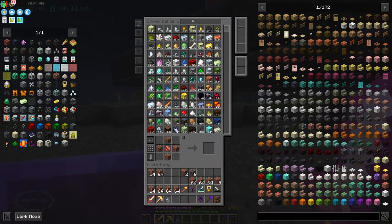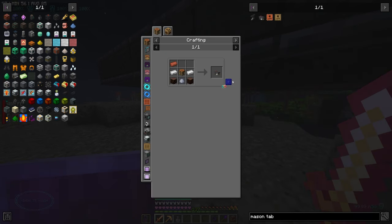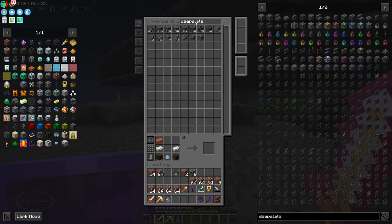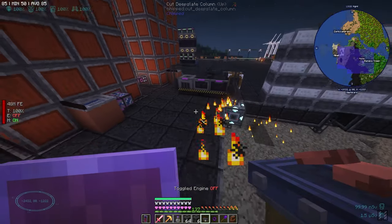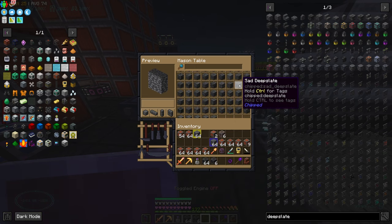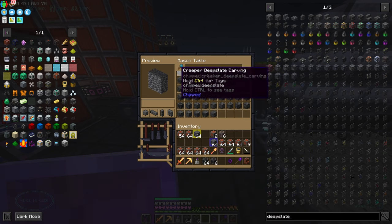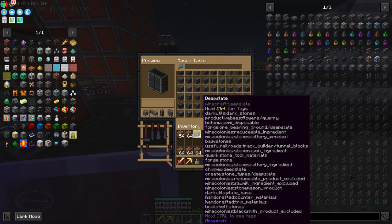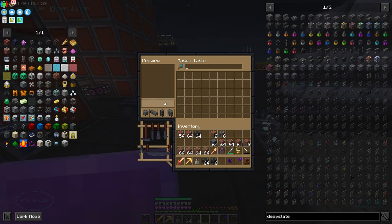I'm gonna make a mason table out here because this is what we were using to craft those deep slate blocks. I'll just put one over here because it's a pain in the butt to go back home. Oh wait — this is not it. Oh it's just been updated. This is much better! How do I get it? Oh I just clicked that button.